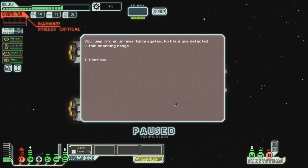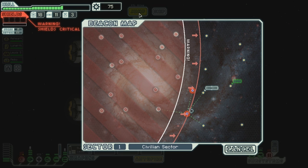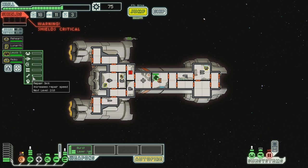You jump into an unremarkable system - no life signs detected within scanning range. Okay, that's fine. Let's repair those shields and then we'll go to the distress signal and then to the exit. What a crappy sector we got here. I'm just gonna leave Lewis here to repair - he's gonna level up. Very slowly - 2 out of 18.